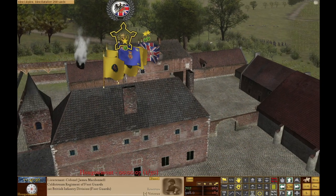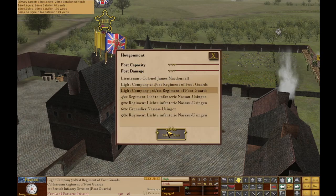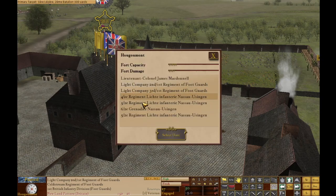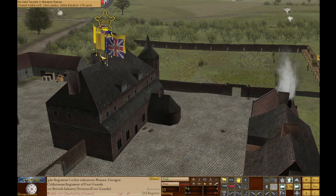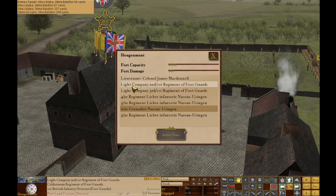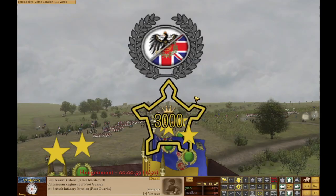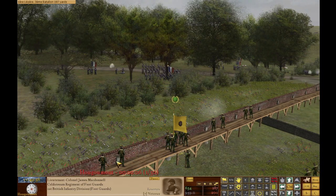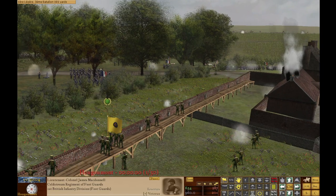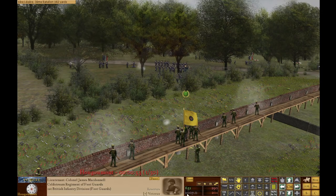Excellent defensive position. One thing I'll do here is just look at how everybody's doing. Morale is high with everybody — just about. Folks are definitely fatigued, some more than others. Ammo's still good for everybody. Casualties are not terrible — 270 casualties. And now this right here is the best defensive position that I've got. We'll just have to hope that it can hold out. Back above a thousand points.